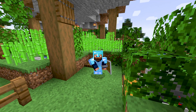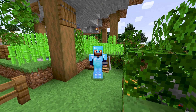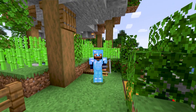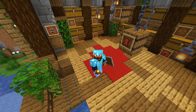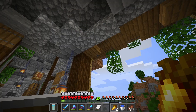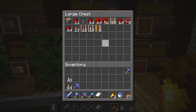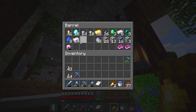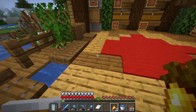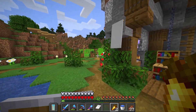Hey guys, welcome back — this is Chosen Architect. As you can see, we're gonna get ourselves a sugar cane farm set up, so I hope you guys are ready. Today in our hardcore world we're getting a little bit redstony — just a tiny bit. We're going to be utilizing a lot of that redstone, but we're also going to be using a lot of our iron. I should probably get some more iron cooked up as we continue our little journey here.